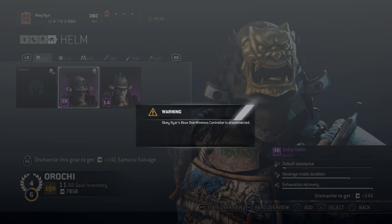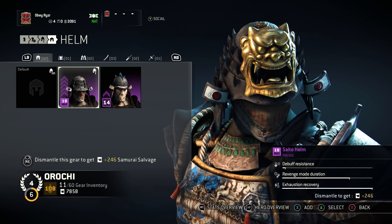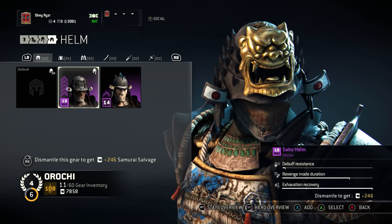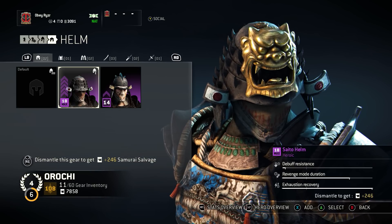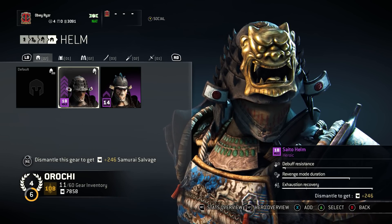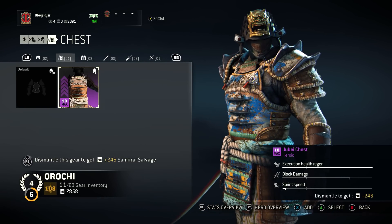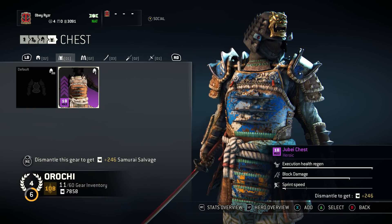Everything maxed out at level 18. I spent quite a bit of steel and samurai salvage to max out everything that I had. I prioritized exhaustion recovery here, because I already have my revenge mode stats basically maxed out. When you get heroic gear, two stats have increased benefits and then one is just drastically reduced. So my debuff resistance is terrible. My sprint speed is basically all the way down, my block damage is quite a bit up, and my execution health regen is maxed out.